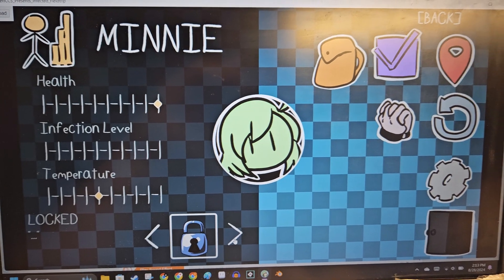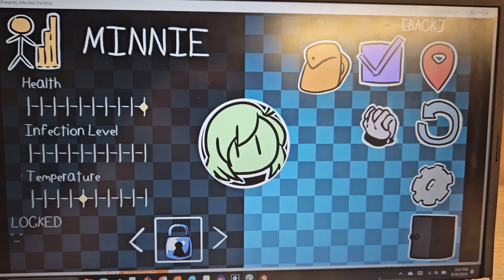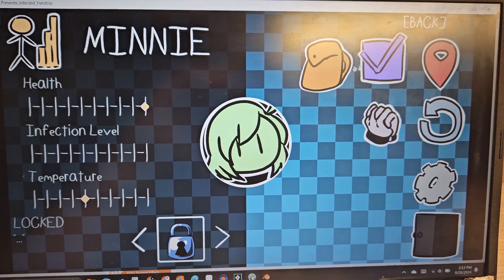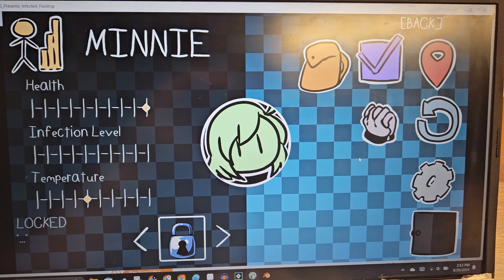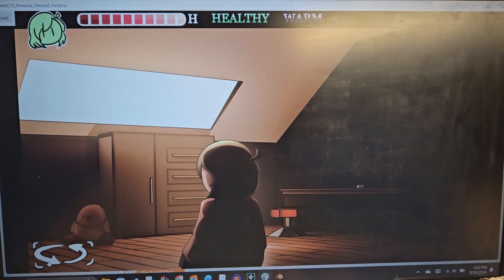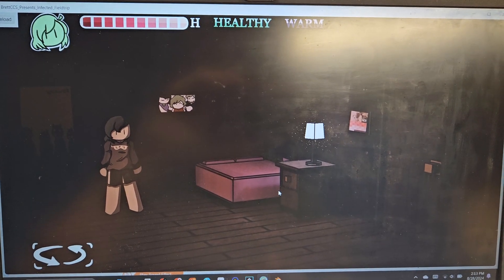There are two extra outfits — those are secret. I need to connect the save button to the save function, and the load. These three aren't programmed at all. This doesn't do anything. I am so happy to fucking be done with this room. Oh my god.